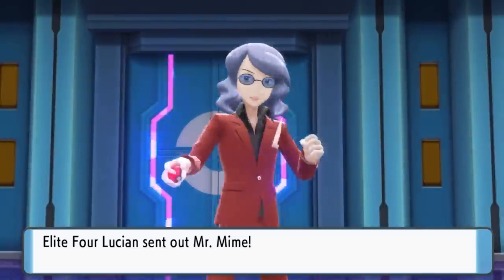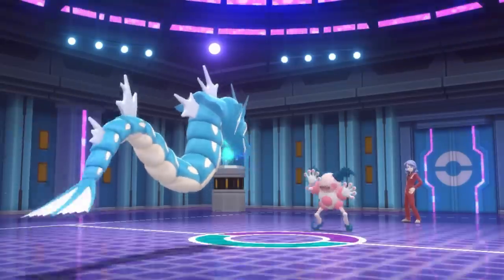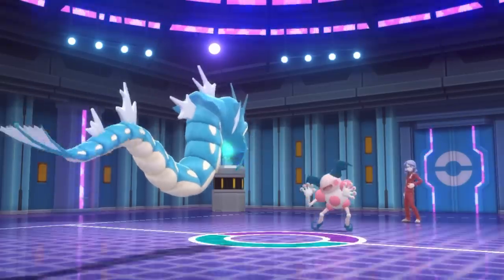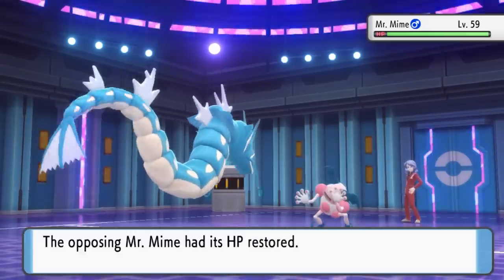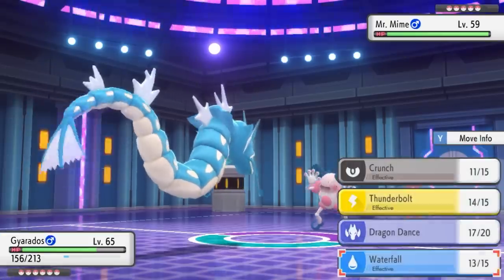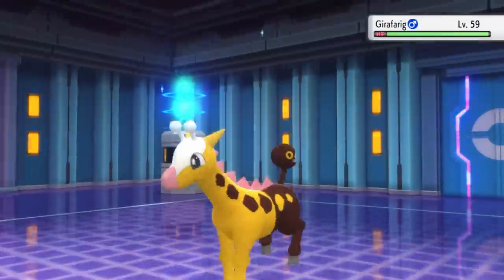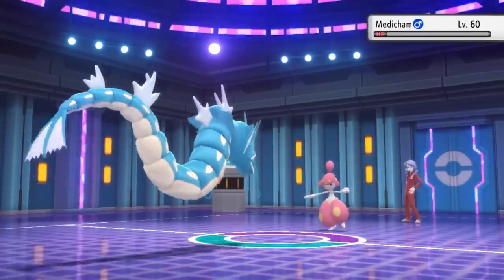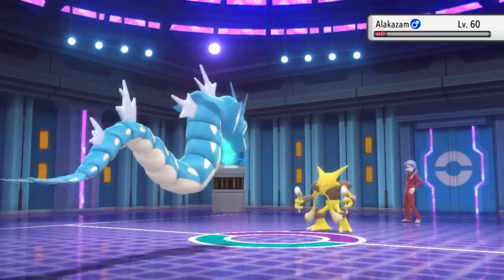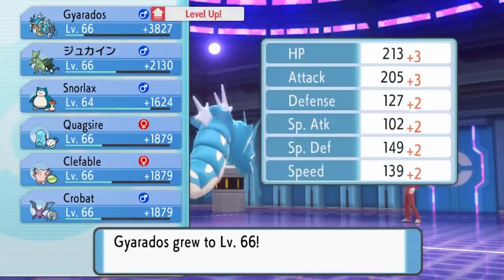Will starts out with Mr. Mime and I lead with Gyarados. I set up two Dragon Dances while he sets up Light Screen and Reflect. I hit a Waterfall to almost take down Mr. Mime, but this causes him to heal up so I get a free Dragon Dance — at plus 3 I one-shot Mr. Mime, and then the rest of his Pokemon all get one-shotted by Gyarados's Crunches. A plus 3 Gyarados is just going to sweep through any team.